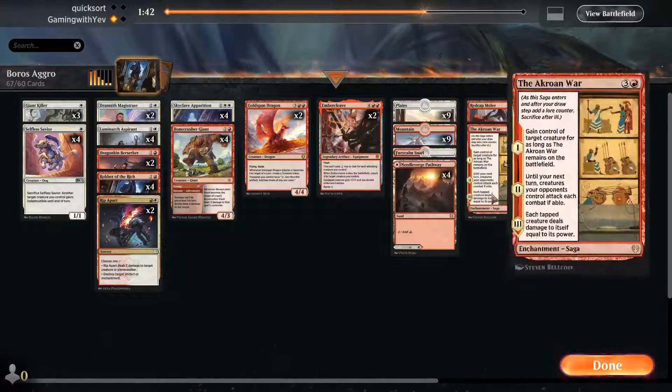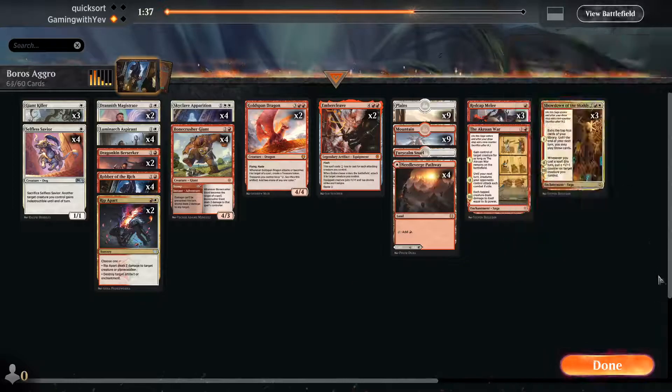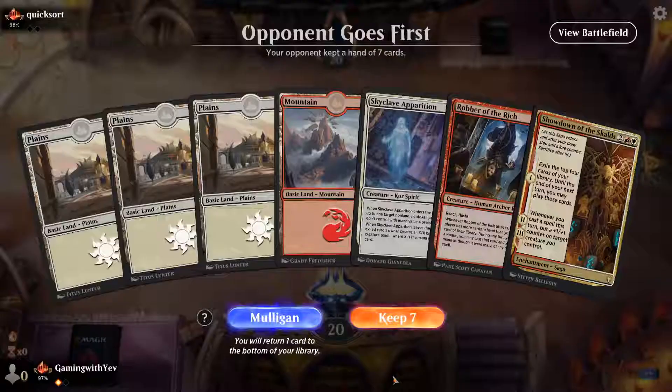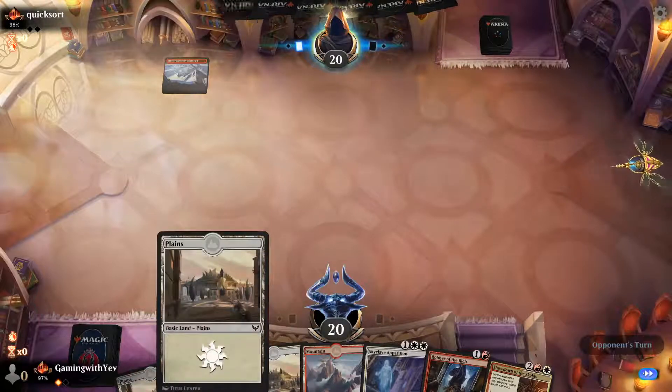We're going to bring in three Redcap Melees and one Ox of Agonas, dumping all the Ushers and one Showdown. Let's go into game two — snap keep, let's get into it.